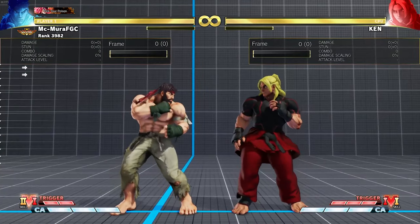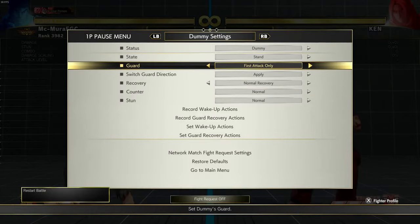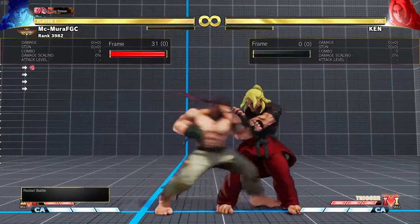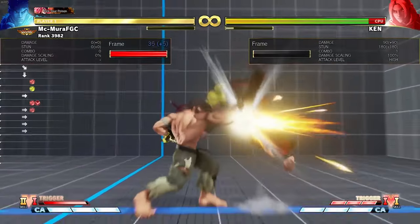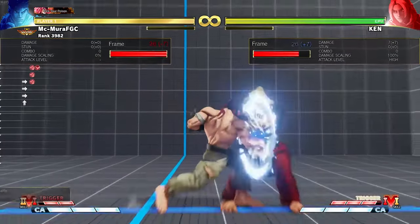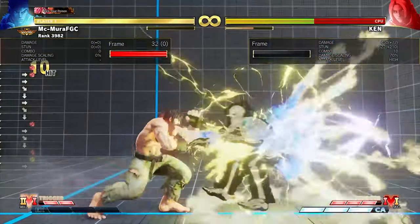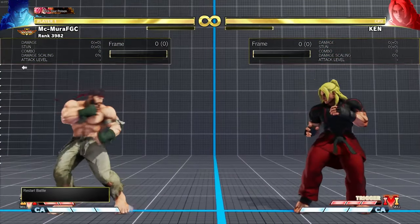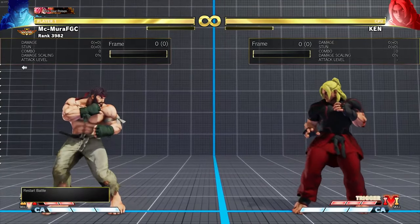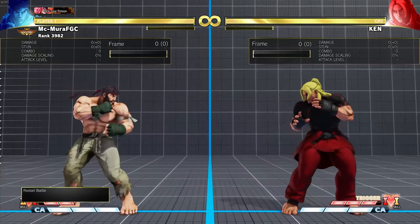You can also V-Trigger cancel out of solar plexus, leaving you at plus seven on block so you can pressure your opponent. This is one of the key neutral tools with Ryu. You have to use it a lot and be really good at mixing it in with dashes and jumps.